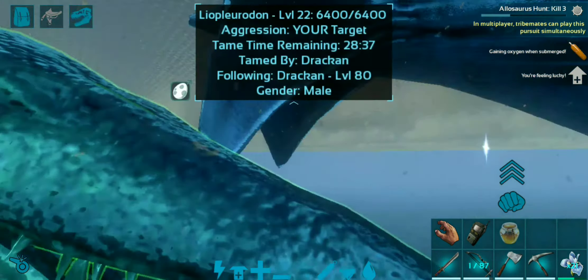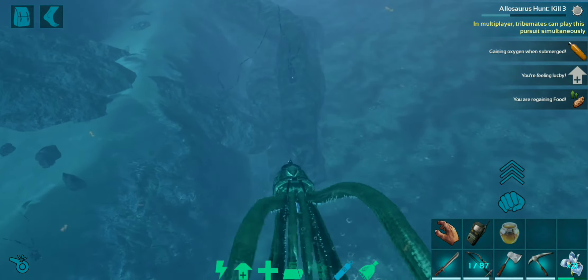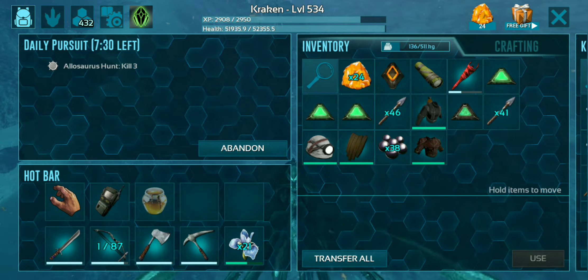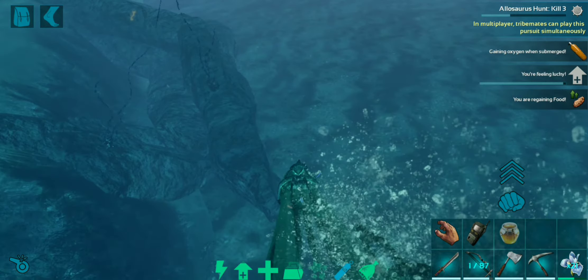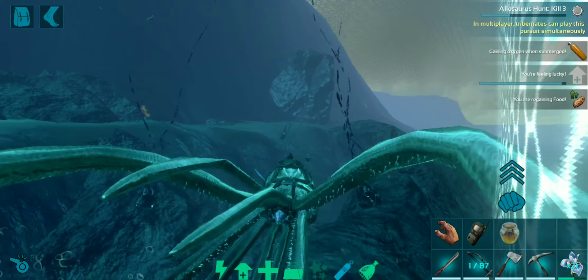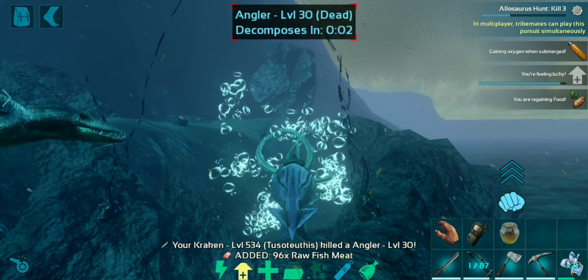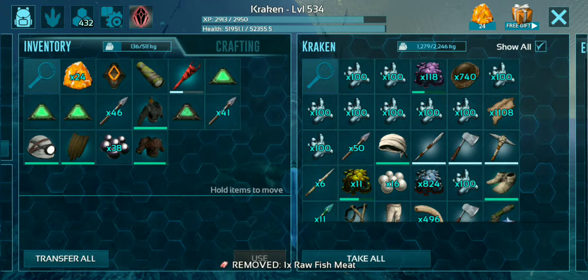One thing you have to remember is do not attack these guys, specifically low level ones, because when they get damaged they will just fly off — I like to call it Candy Mountain. It just disappears in a whirlpool, though I've never seen it because I've never tamed one before. Also remember, the Liopleurdons are really good ways to level up — they give so much XP.